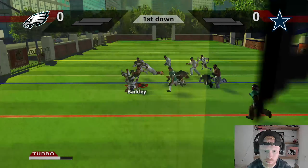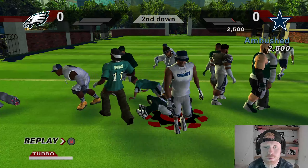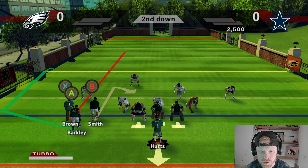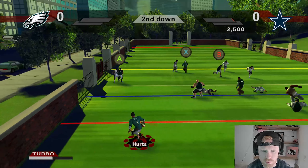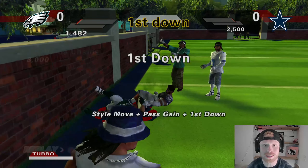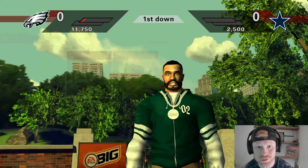Saquon Barkley, Jalen Hurts, let's see what they can do to the Cowboys. He gets slammed right at the line of scrimmage. We're gonna throw the ball — got two great wide receivers with DeVante Smith and AJ Brown. Saquon's open, makes the one-handed style grab under his legs — first down Eagles!